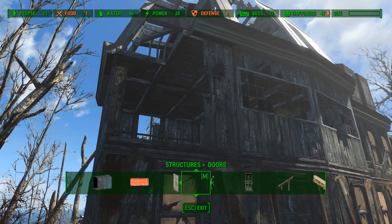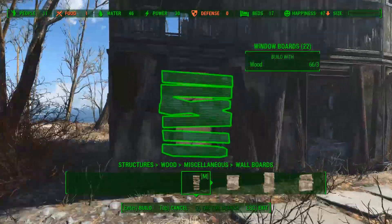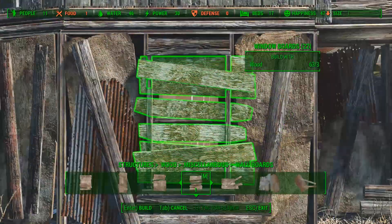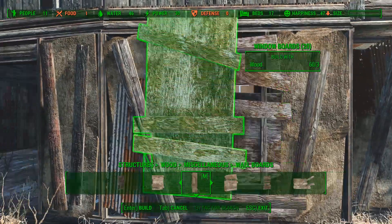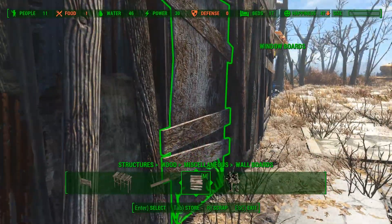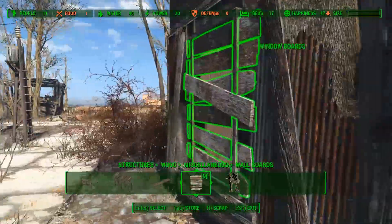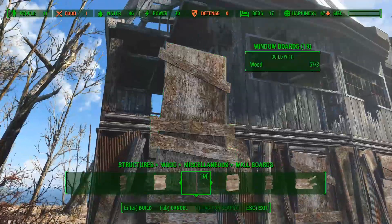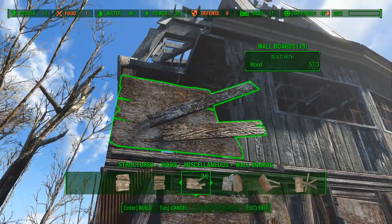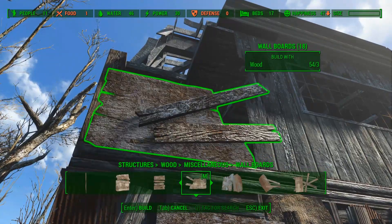Now that the roof is placed we can start adding some decorations. We will start by placing some wall boards onto the windows. I will also add a wall board that will cover the doorway so that no one can enter. To give the building some more detail I will also place some wall boards on the second floor, put in between the barn wall and the small column that we placed earlier.